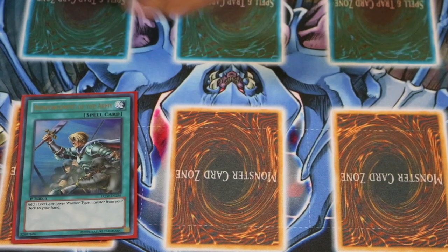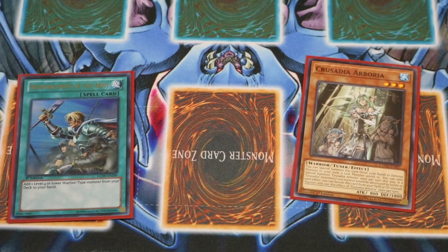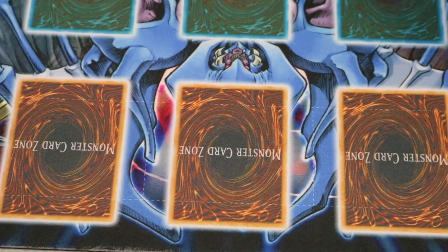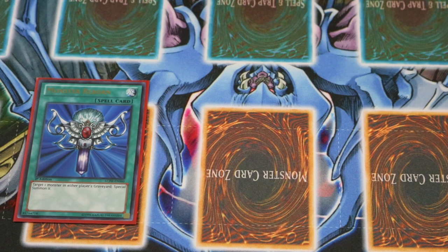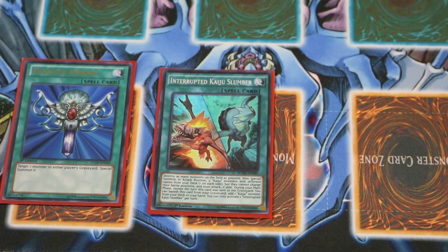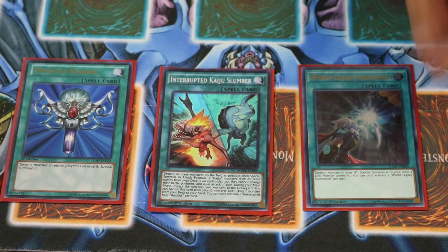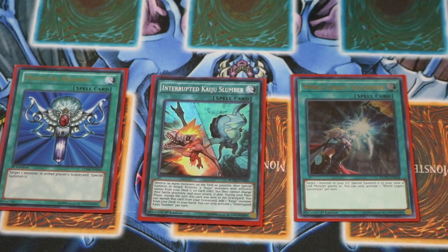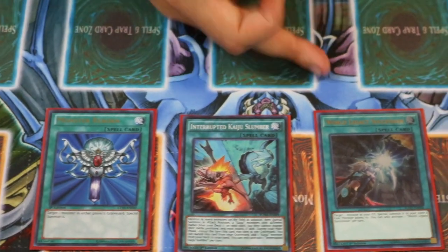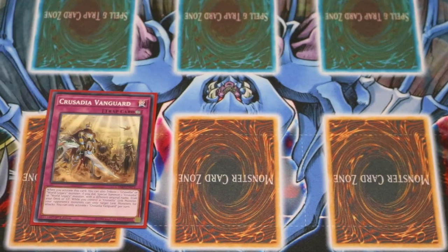I've got a bunch of one-ofs here. I play Rhoda — that brings out your water monster just in case you either don't have another Crusadia monster, or I'd even use it to bait out an Ash Blossom so that's out of the way and we can continue on with the plays. Monster Reborn. Since you've got your Kaijus, you've got to have the Slumber so you can nuke everything and either prepare your OTK or start from scratch. One Succession — since every one of these monsters can be special summoned to a Link Zone and all your Links benefit from that, you've got to play it. The deck is 40 cards exactly, with the last being the Vanguard.